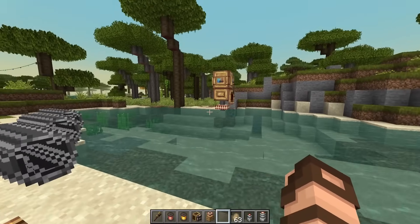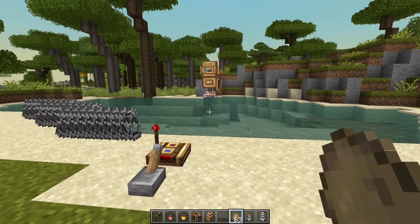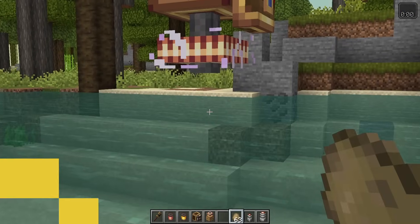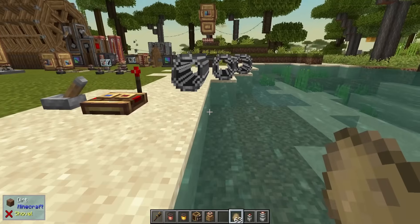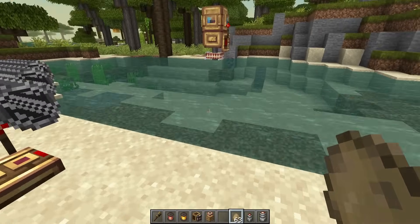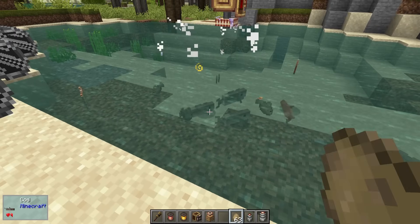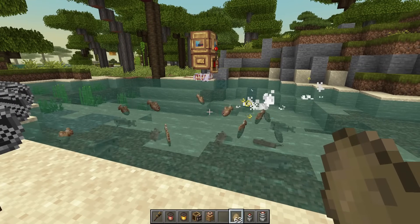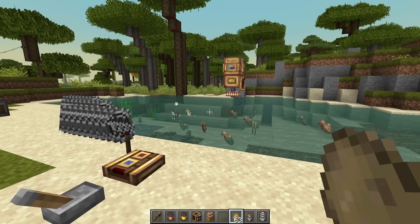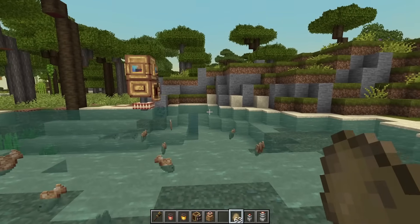Teslas are actually dangerous when given a redstone signal. Getting too close will inflict a shocked effect that severely slows you and deals two to three hearts of damage at a time. You can use this for mob killing — put mobs nearby and they'll die as they approach. Just make sure you have a way to collect drops after they expire. Turn off the power to make the area safe again. It covers a good cube-shaped area around it.